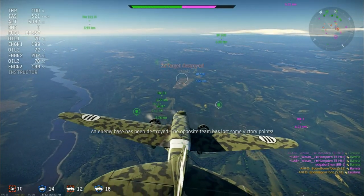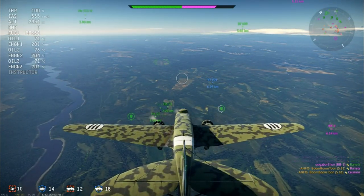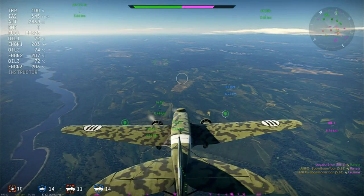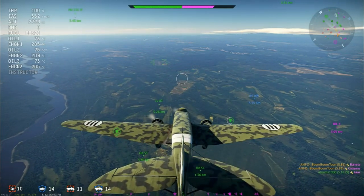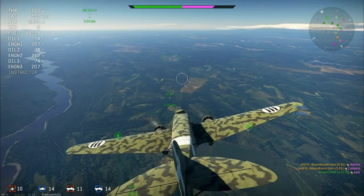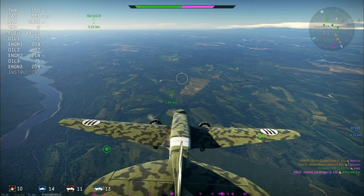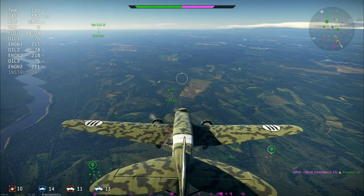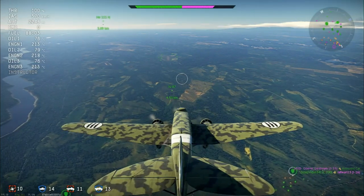From the F223, they created a bunch of other variants because they thought this was going to be the way forward for heavy bombers. Unfortunately, by the time all of this stuff came out, production capabilities were a little bit down. The NC-223.1 served as the prototype of the F223, then there were eight NC-223.3 bombers, and they also made a .4 variant which was once again a mail plane conversion.